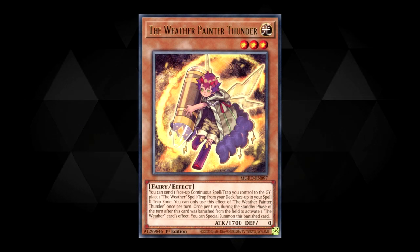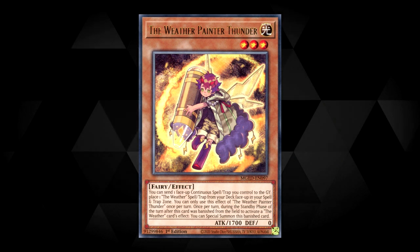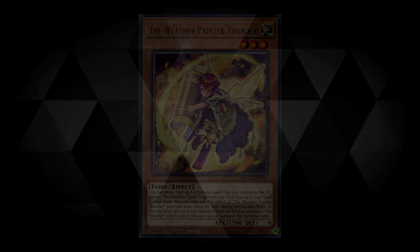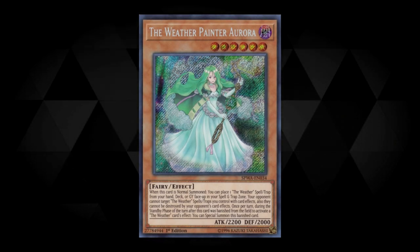Following on from that, we have Weather Painter Thunder. You can send a face-up continuous spell or trap you control to the graveyard to place a Weather spell or trap from the deck onto the field face-up. This effect is a hard once per turn.